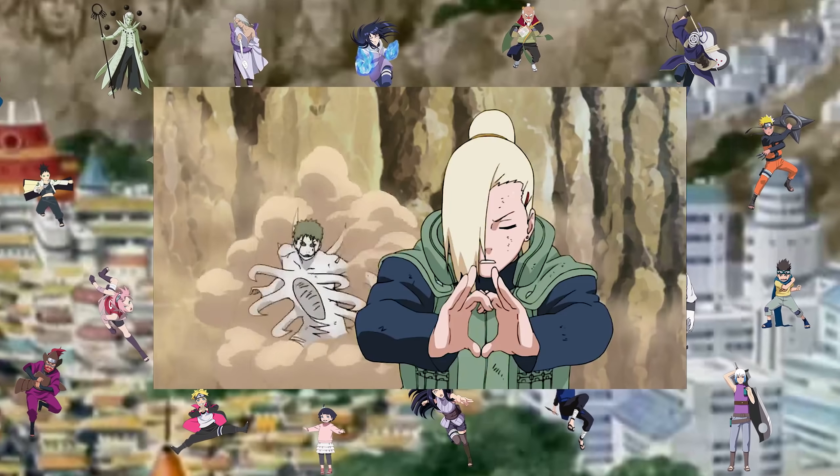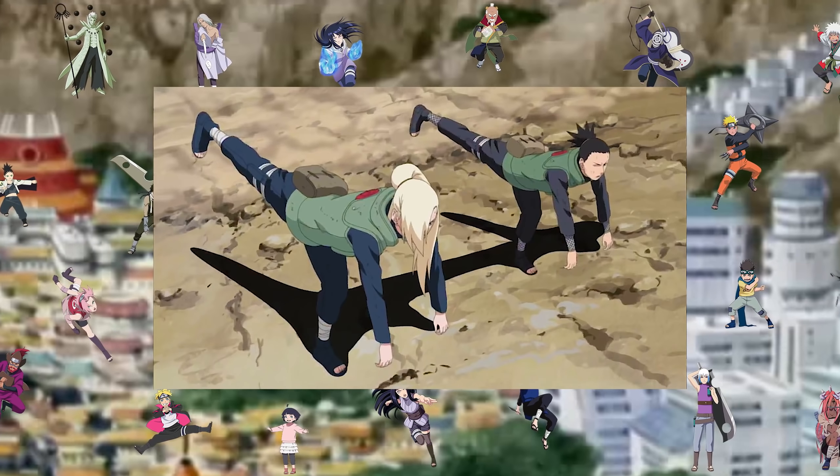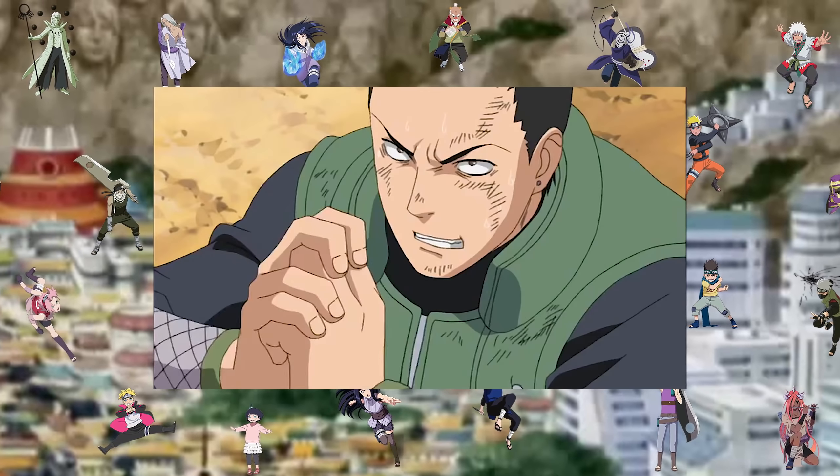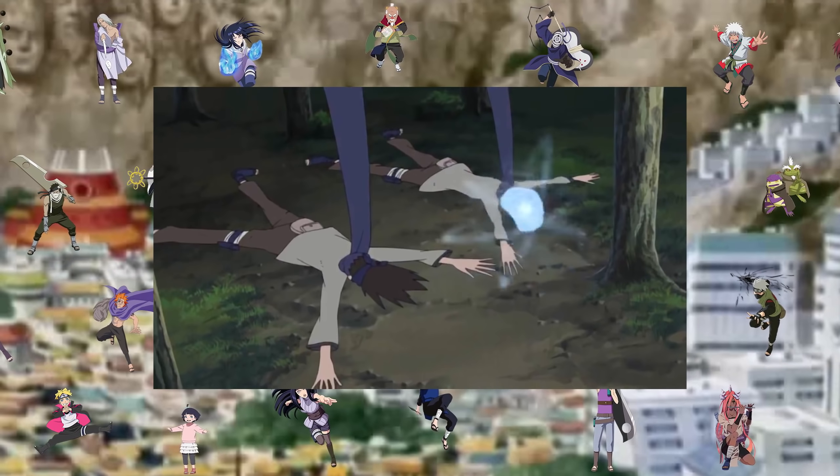The tribe eventually modified their shadow binding to work on people. The properties of this jutsu allowed its users to paralyze an opponent for self-defense, and on top of that, variations of this technique allow the caster to interrogate by not targeting the mouth, allowing the person bound to speak freely.